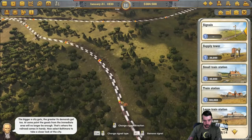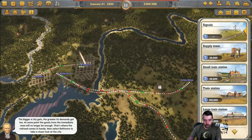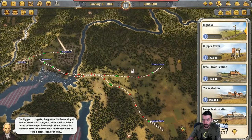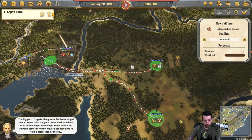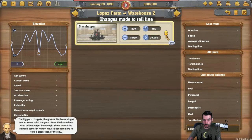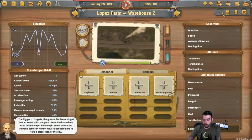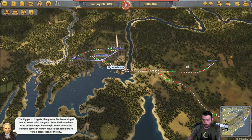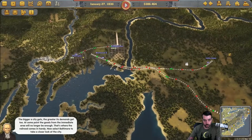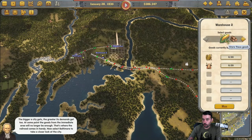Try to leave enough space for a full train as needed. Now we need to set up the lines from Collins Estate to Warehouse 2 and Lopez Farms to Warehouse 2. Let's go ahead and do Lopez Farms — we're going to make this freight only and add a locomotive. I need to add basically the milk, grain, carrots, and cow to the warehouse.